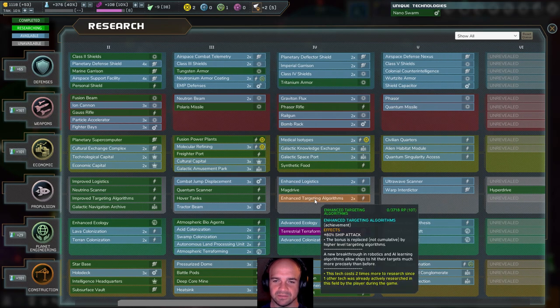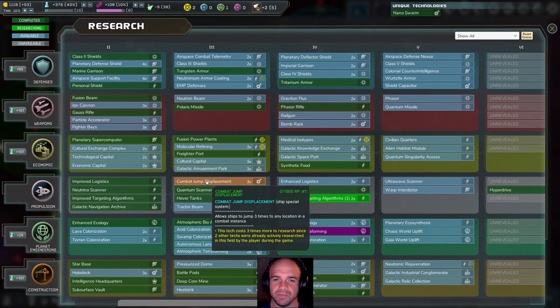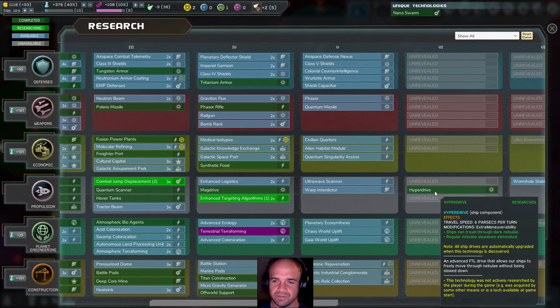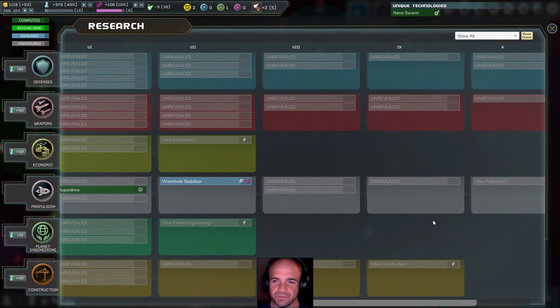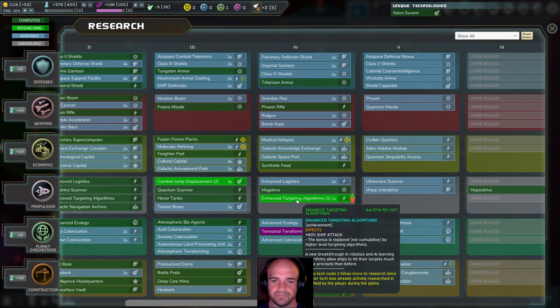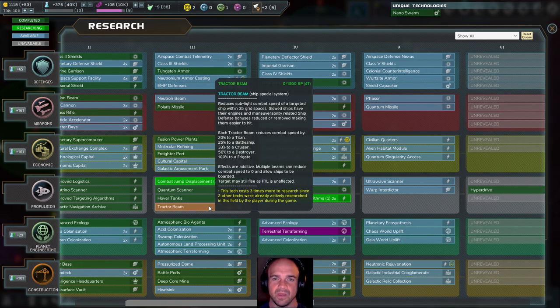We could look at enhanced targeting algorithms — plus 80% ship attack. The bonus is replaced, not cumulative, by higher level targeting algorithms. That sounds like a good idea. I've got a little cheat sheet made by my good friend Trifler. What else? Combat jump displacement — allows a ship to jump three times to any location in a combat instance. That sounds pretty rad. And hyperdrive: six parsecs per turn. I didn't realize it went all this far. So yeah, I think we go with the 80% ship attack and jump displacement to get to my enemies quicker.